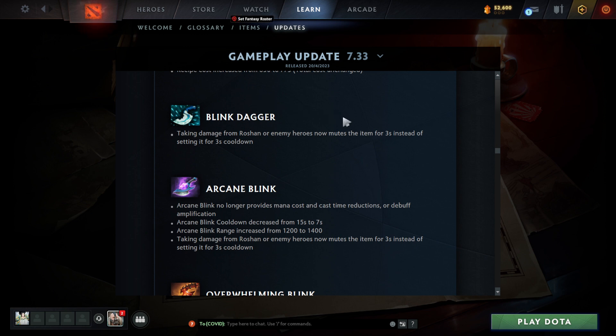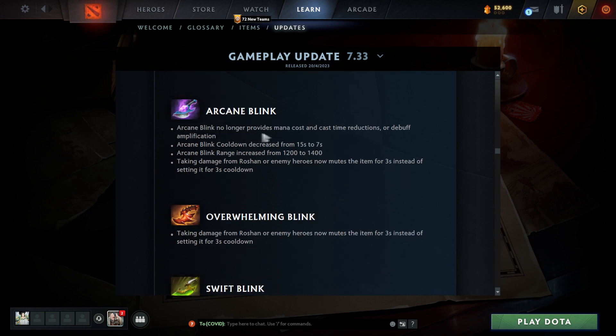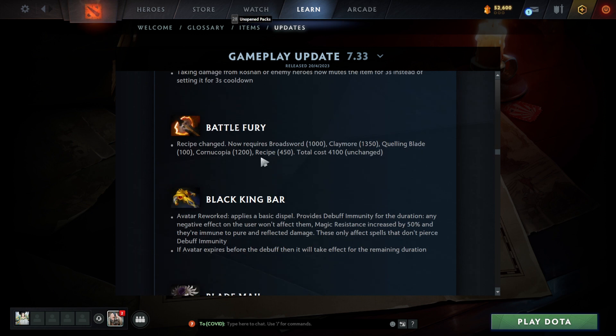Blink Dagger: taking damage from Roshan or enemy heroes now mutes the item for three seconds instead of setting the cooldown for three seconds. Arcane Blink no longer provides mana cost and cast time reductions — big nerf. However, Blink cooldown was decreased to seven seconds — that's a huge difference, from 15 seconds down to 7. The blink range was increased as well. That's still really crazy despite the mute mechanic.